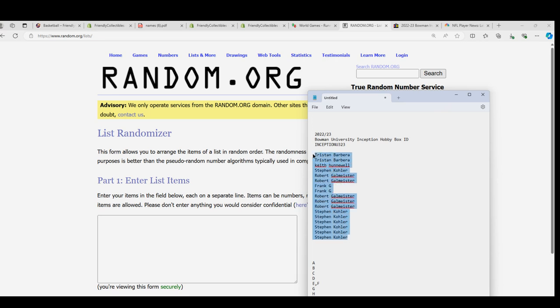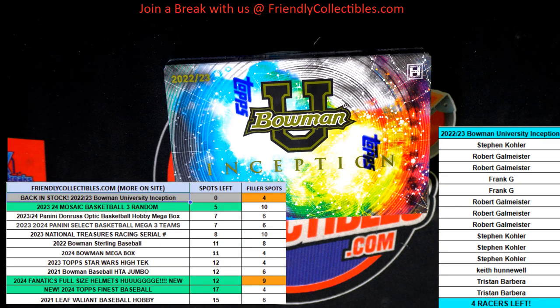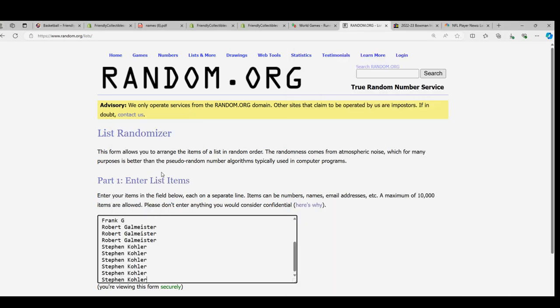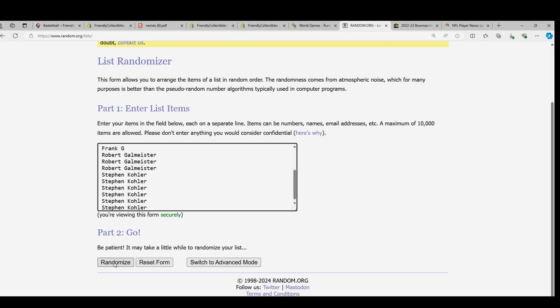We're going to randomize each list seven times, stack the lists up side by side. We'll start the random in just another moment here — last name letter break. We'll stack the lists up side by side right here and send the owner names through seven times.